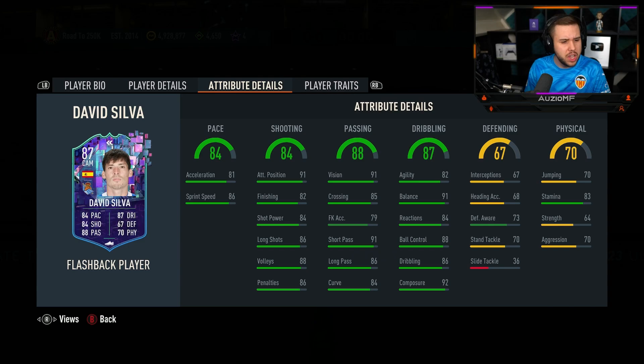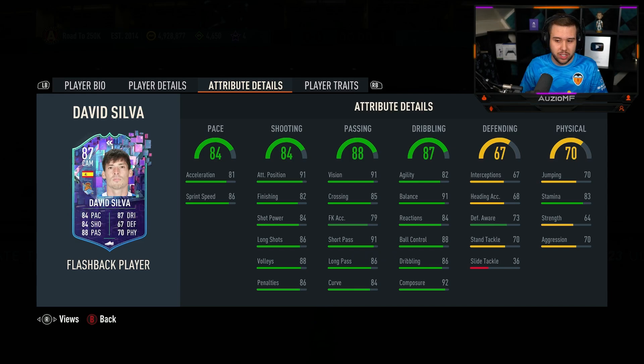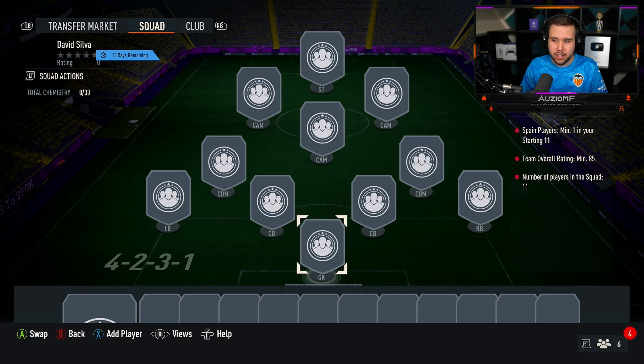I was expecting his agility to be better — I must be honest, I was definitely expecting his agility to be better. But he does not look like a bad card. Finesse shot trait, outside foot shot trait as well — actually looking pretty decent.